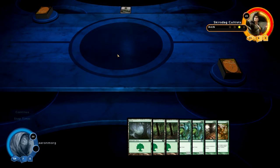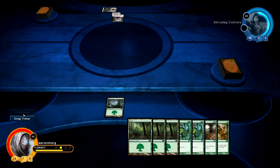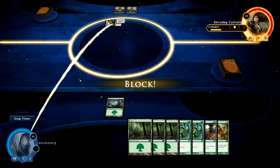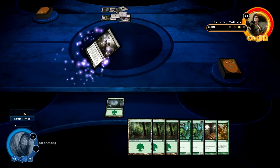They went first and played a shadowborn apostle. A deck can have any number of cards named shadowborn apostle — the ability reads: pay one black and sacrifice six creatures named shadowborn apostle to search your library for a demon and put it onto the battlefield. That's pretty strong. This is what I was talking about: ensuring you draw specific things. He plays a bunch of them, sacrifices them all, and gets a super scary demon. There's the second one — probably playing two.